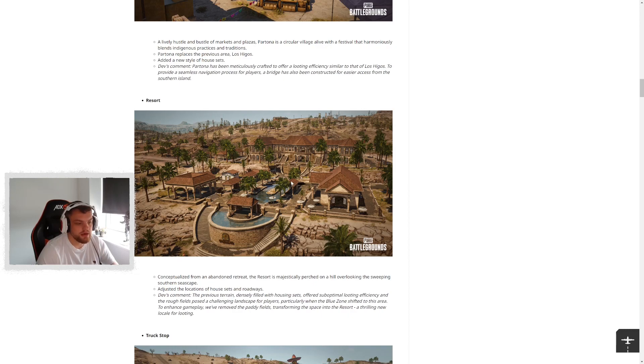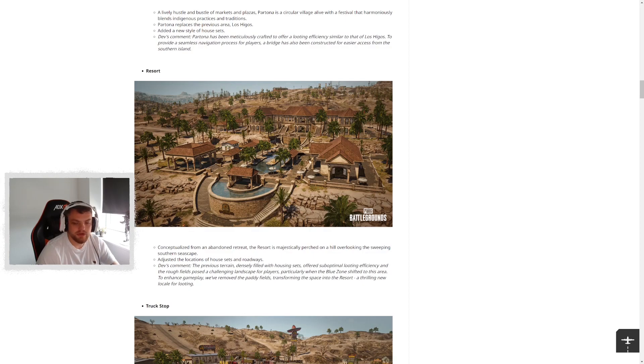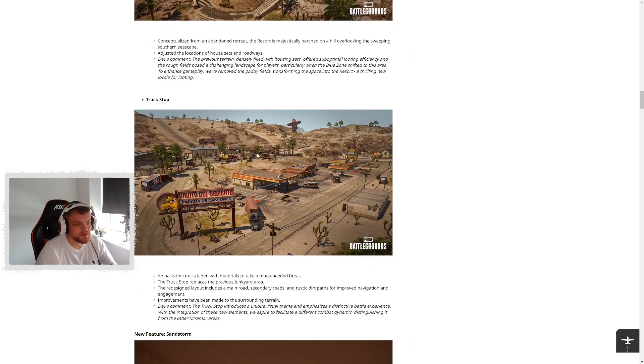Another new area is Resort, also in the south of the map — it's like a big mansion area. Originally when this was teased I thought it might replace Hacienda, but Hacienda is still there, it's a completely different place. The next place is Truck Stop, which also looks pretty cool — quite open in the centre. You've got gas stations with reusable pumps, just like on Deston. That's a confirmed feature for this map now as part of the revamp. Quite an interesting area but scarce on cover — I think it'll be good for gunfights.